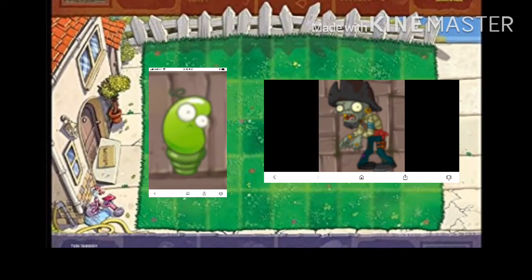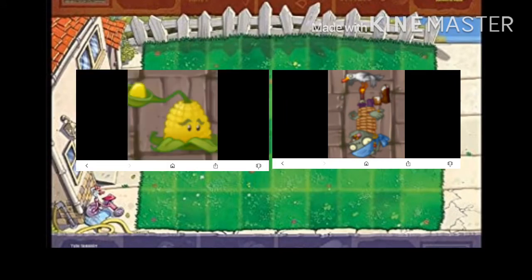The Swashbuckler Zombie's weakness is the Spring Bean. The Swashbuckler Zombie will come swinging from a rope onto your lane, and if you use the Spring Bean and plant it near the seawater planks, it will spring the Swashbuckler Zombie back into the ocean.